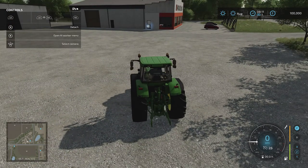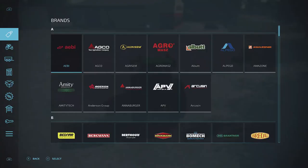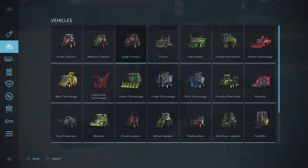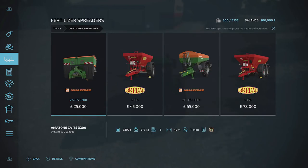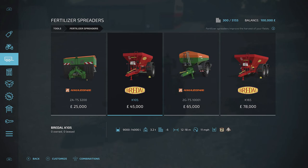Right, so we are at the shop. Hit the menu button on your Xbox controller and jump into the different areas. Go to Tools and what we need is some sort of spreader for our fertilizer. The easiest option is fertilizer spreaders — there are different ones available, from very simple ones that just spread fertilizer to ones capable of spreading both fertilizer and lime.